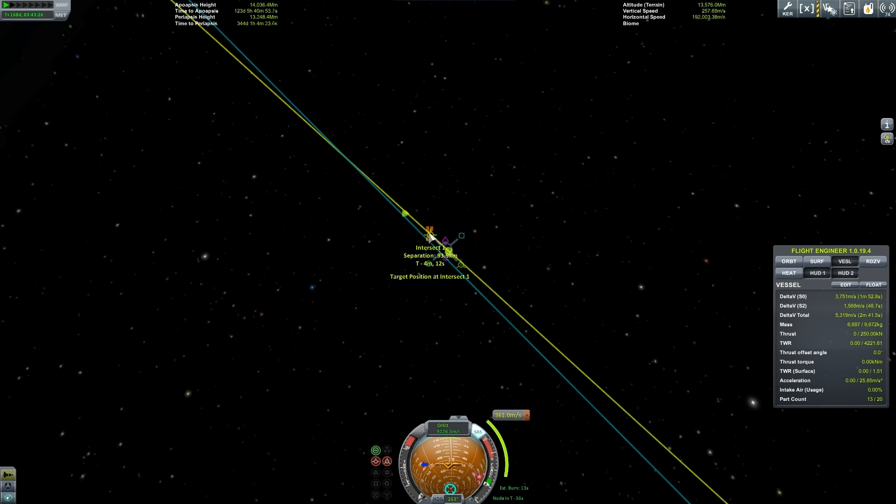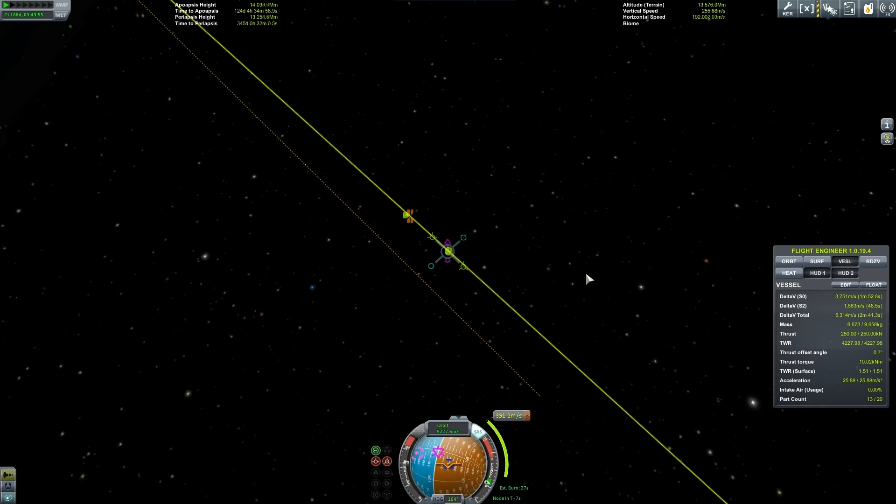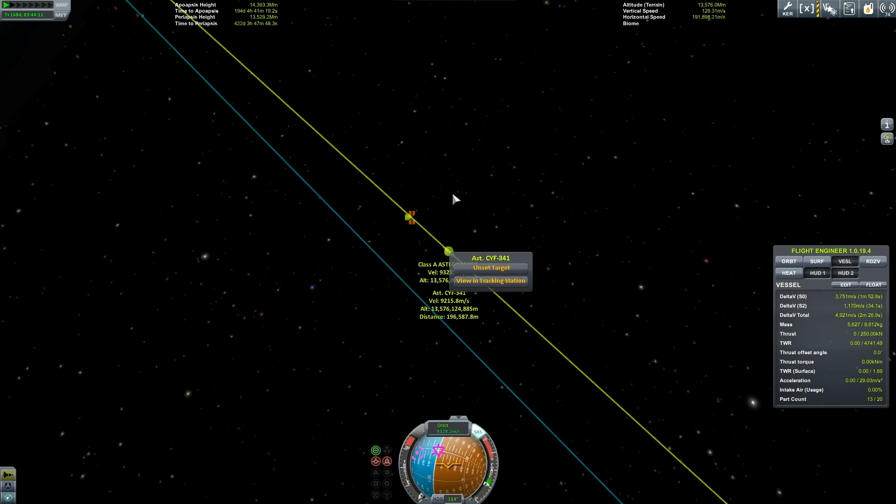If anyone knows, feel free to advise me — I don't know what the ideal distance separation is that you want to be aiming for. I managed to get it down to like 70-something kilometers, and I thought that's probably close enough. I can do little burns using the nav ball, burn towards the little pink icon, and then burn retrograde to try and decelerate and get rid of any delta-v difference between me and the asteroid.